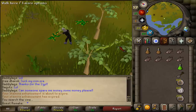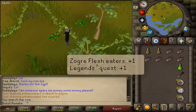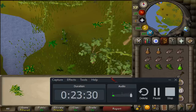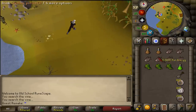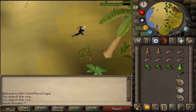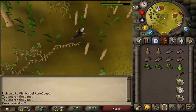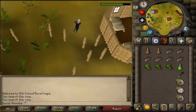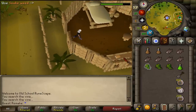You'll want to grab 3 of these if you are planning on completing Zogre Flesh Eaters as well as Legends Quest. Once you've gotten your first or third grimy Snakeweed, clean one of them and return to Trufitus.